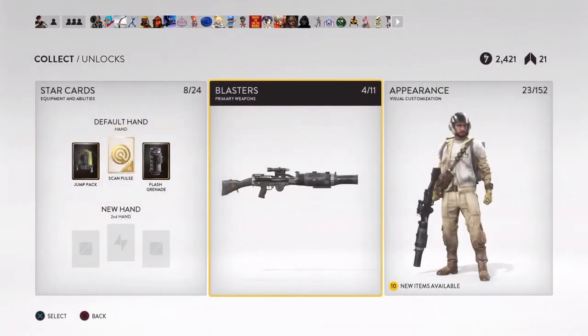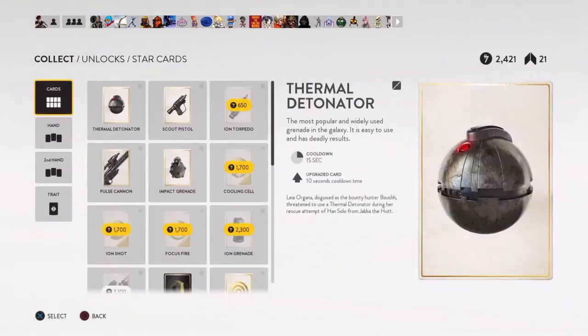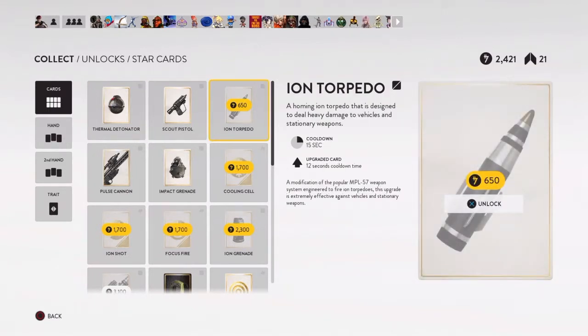Let's move on to the cards. There are a lot of them, but some are only good for vehicles. If you're doing walker assault, those vehicle cards are probably what you want. I don't really play it much because I think the walkers are a little too OP — their health needs to be dropped by maybe 10 or so.